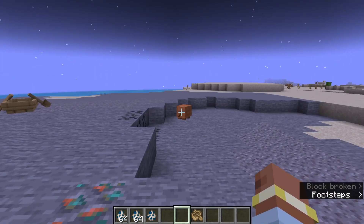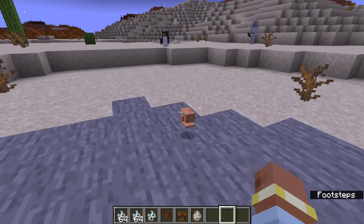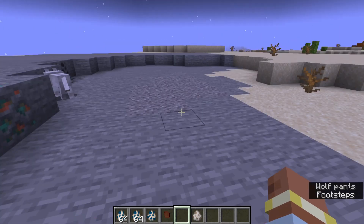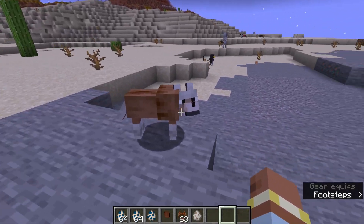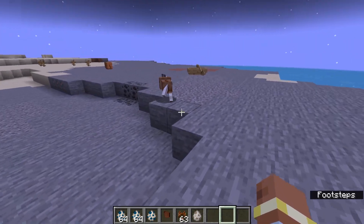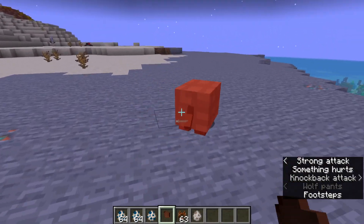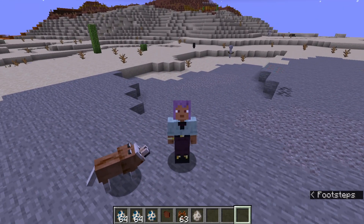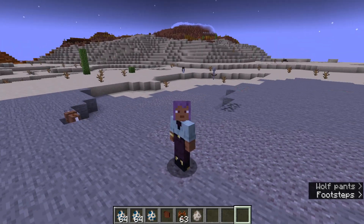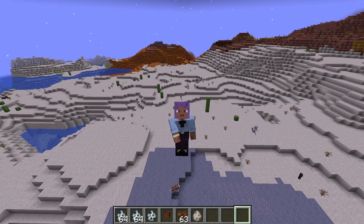So that is the three mobs — we've got the armadillo, the penguin, and the crab. The uses are the crab claw, the wolf armor from the armadillo scutes which you get from killing armadillos, and the penguin's boat speed. Once again models and textures will be reworked in a future update. All of this will be in the Trails and Tales Plus mod — as soon as this video goes live there should be a version you can play including the wolf armor, the armadillo, the penguin, and the crab.